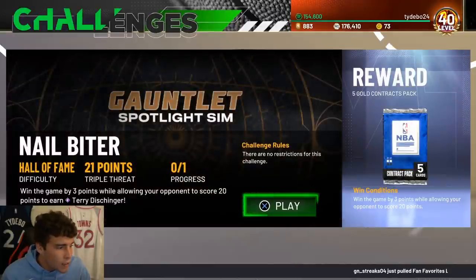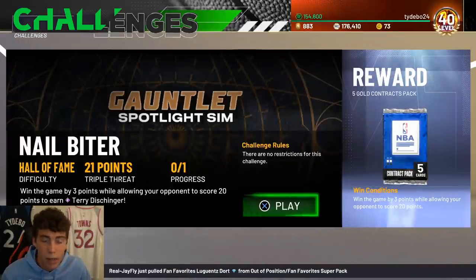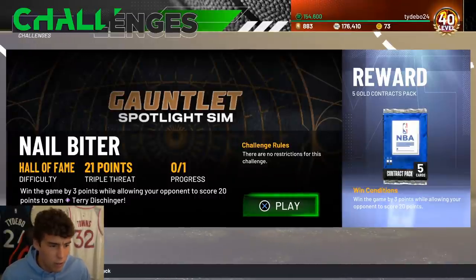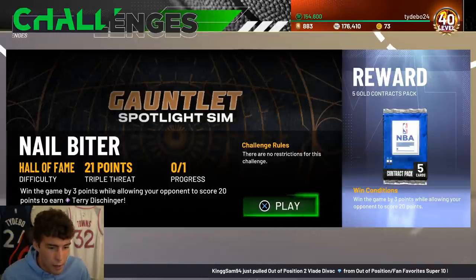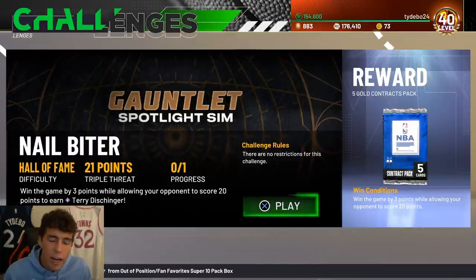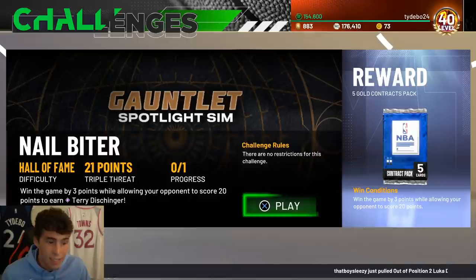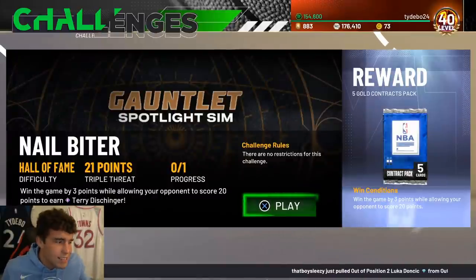Hall of Fame difficulty 21-point triple threat game - win by three points while allowing your opponent to score 20 points. The final score has to be 23 to 20. Try to get the game to 20 to 20 - then all you have to do is knock down a three to win it. Make sure you win exactly by three and your opponent scores 20. This might take a few tries but it's not the hardest challenge. Once it gets to 20 to 20, just knock down a three.